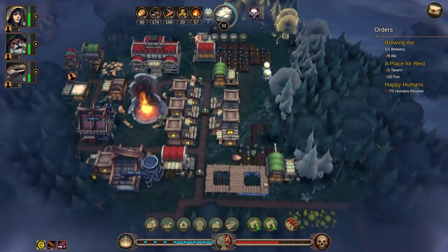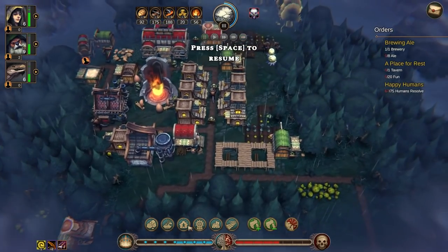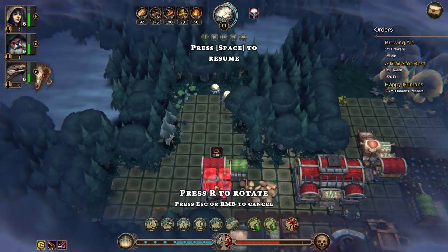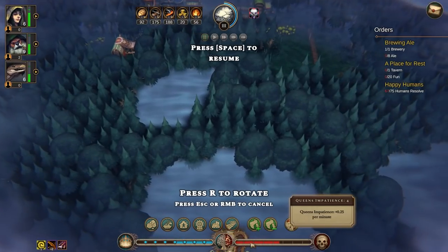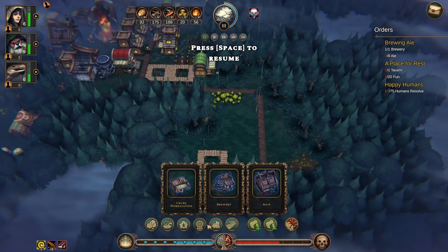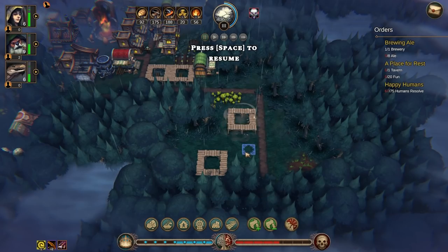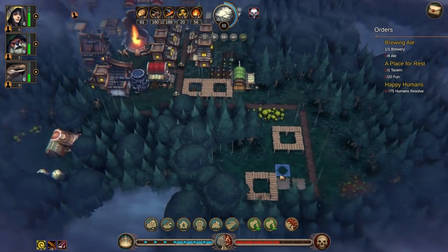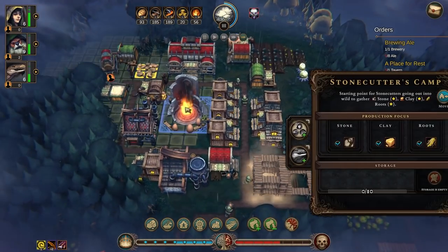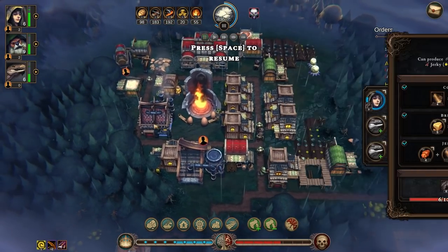We'll get bowls on a per-recruit basis but that's not quite the same. Maybe we want to consider getting another lumber camp somewhere. Can I get a storage? Yes — let's set that up so my people won't have to walk as far. We could use a little bit more. These people aren't doing biscuits — this person is making charcoal, I'm going to stop that.